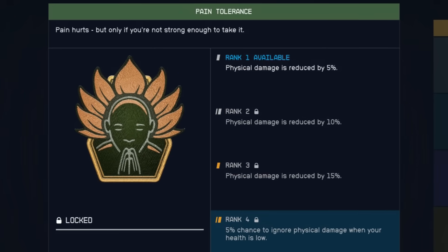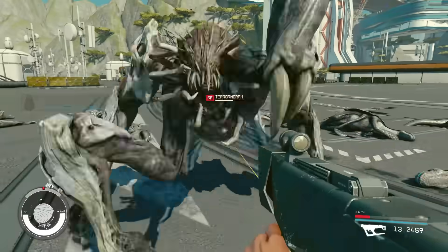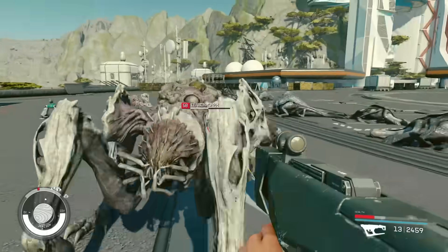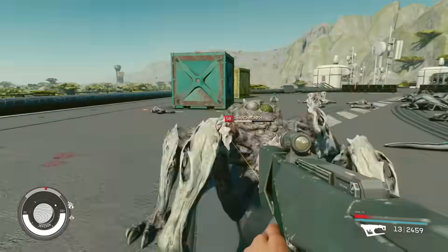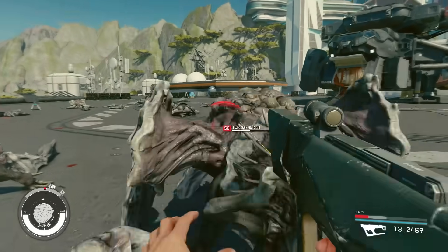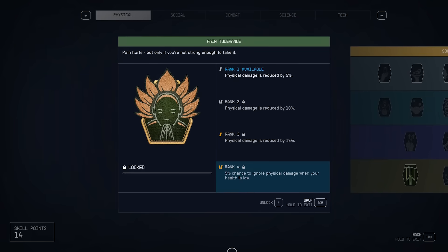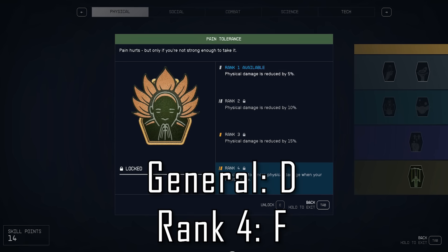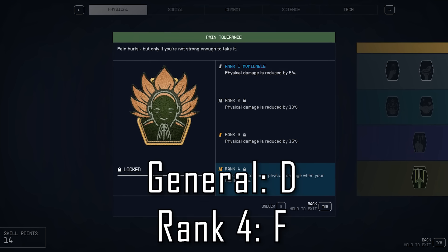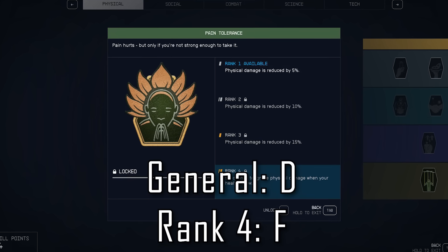Pain Tolerance is another defensive skill that is a horrible use of skill points unless you are dying on repeat. Physical damage gets reduced by 5% for every rank up to 3, and then the rank 4 perk is actually terrible — you have a 5% chance to ignore physical damage when your health is low, which is around 20-25% HP. A 5% chance to ignore damage is extremely low, and you have to have your health low for it to even be possible. This is easily one of the worst rank 4 perks in the entire game. Damage reduction is not particularly useful, so we'll throw this in D tier.